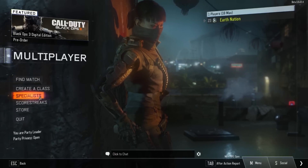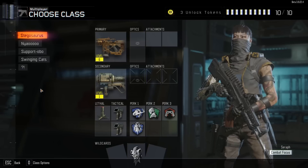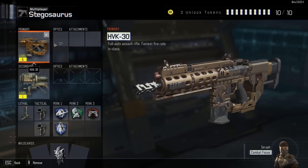Starting with gun balance - and we're going to tie progression into this as well. Progression is actually both a con and a pro. Every single thing in progression feels really meaningful; whenever you unlock perks especially, you're going to notice it changes the way the game is played a lot. The con side is that if you don't have access to certain things - for example Flak Jacket - lethals hit really really hard. Tactical Mask is also important because concussions are really strong without it.